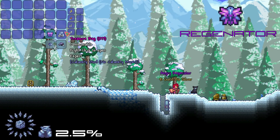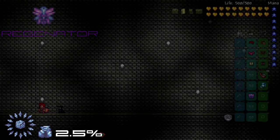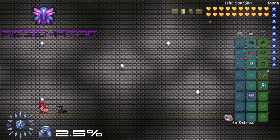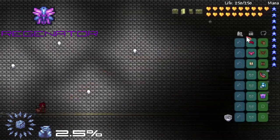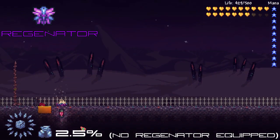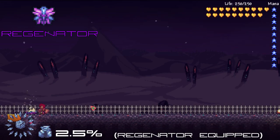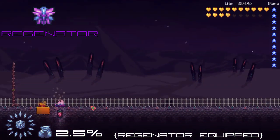Our next and final rare variant for pre-plantera is the Regenator — this shield, not to be confused with the word Regenerator, is the rare variant of the Ornid Shield and is dropped by Cryogen at the usual 2.5%. The Regenator is as strong in defense as its normal counterpart, but will actually cut your maximum life in half. The shield will instead boost your life regeneration by a whopping 16 points, making it potentially powerful for builds which focus around life regeneration.